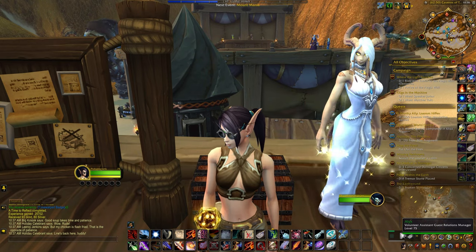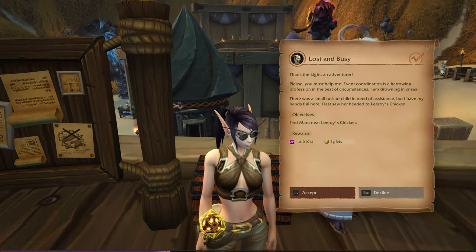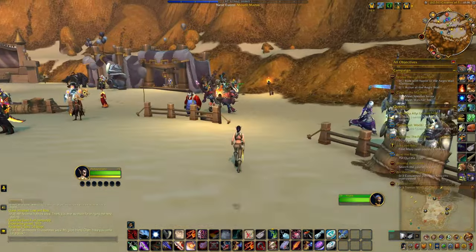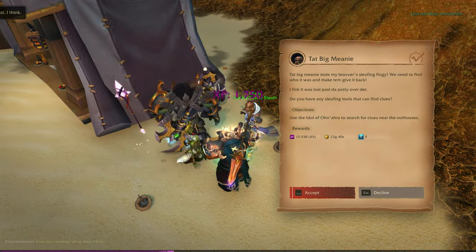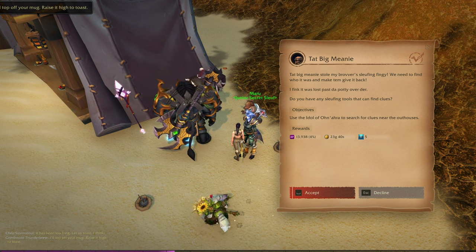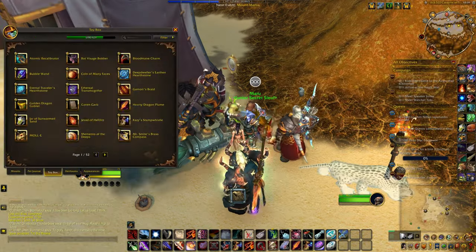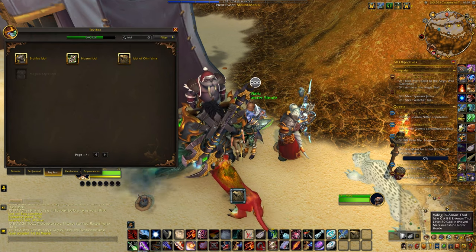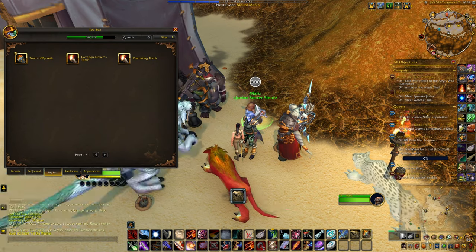You can start by coming to the NPC under the pavilion. It looks like the first part is over here — her brother has lost her slooping thingy; use the idol of Anara to search for clues near the outhouses. So I have to get some of my toys back out: idol of Anara, let's put that there, and the torch of Pyreth — let's put that there.